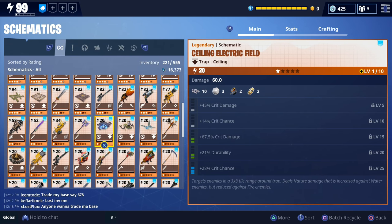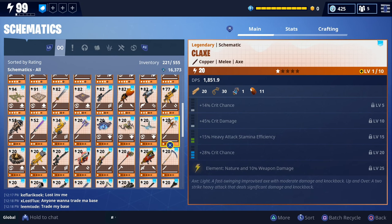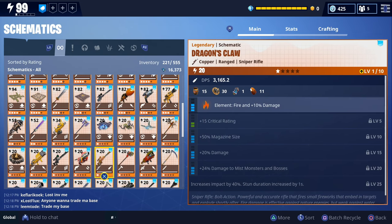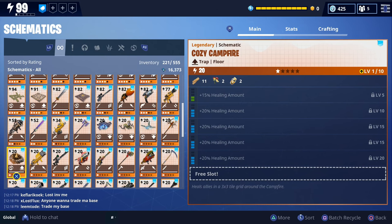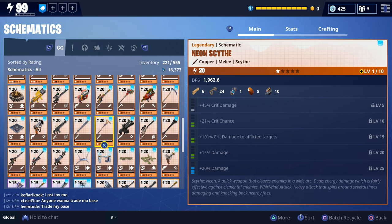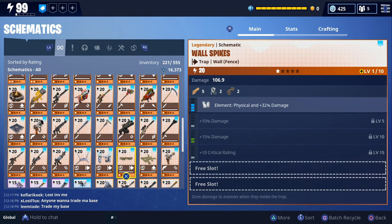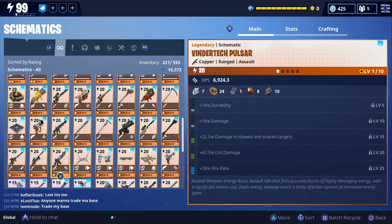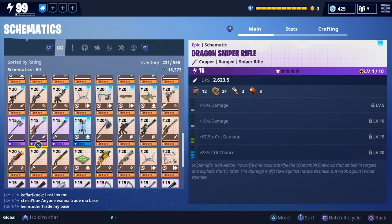You'll notice some of these are traps we already have leveled up. I was thinking about leveling some traps to 4 stars and another set to 5 stars - because unless you're farming level 100 missions all day, you're not going to get that many 5-star materials. The main reason I want 5-star traps is for my Twine Peaks storm shield defense. It's going to take a while since most of our schematic XP goes to new weapons, because you all like to see new weapon gameplay as soon as it comes out.